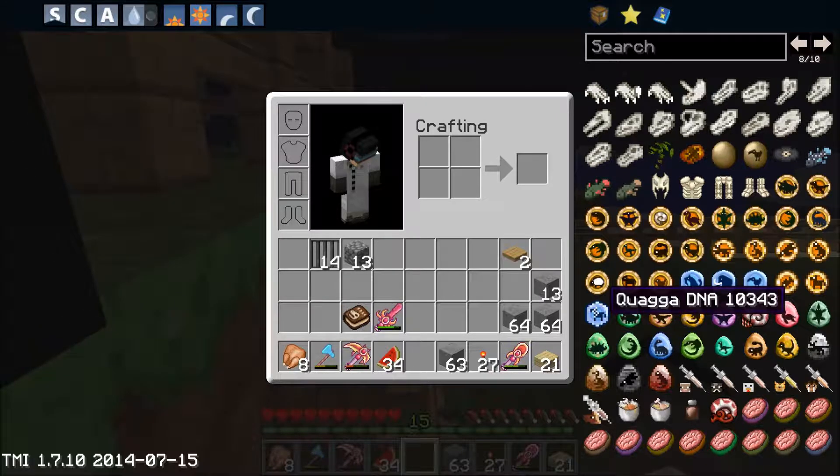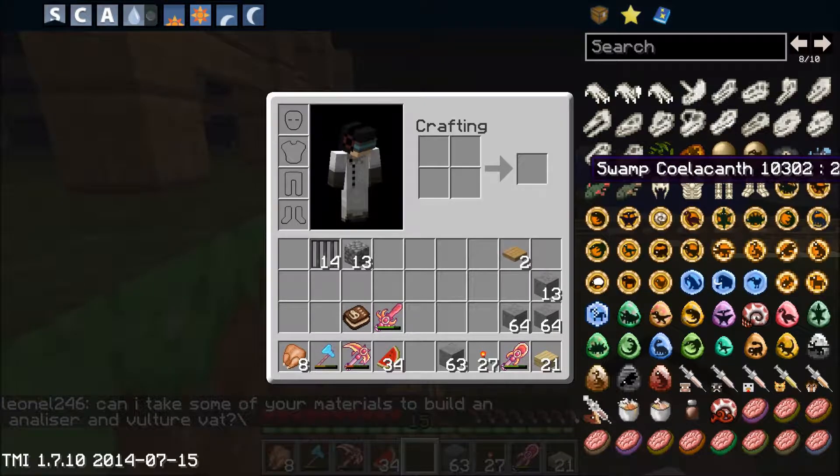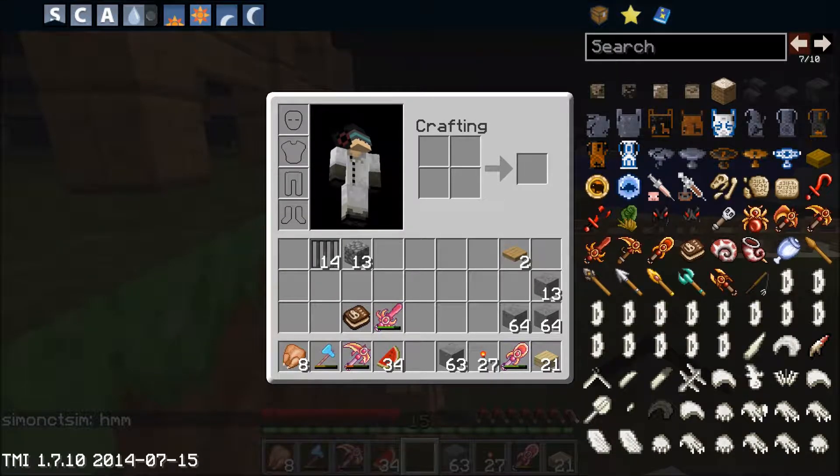Mosasaurus, Stegosaurus, Dilophosaurus, Brachiosaurus, Spinosaurus, Compsognathus, Ankylosaurus, Pachycephalosaurus, Deinonychus, Gallimimus, Liopleurodon — I think that's how you pronounce it — Allosaurus, we've got the Smilodon which is a sabre-toothed cat, a mammoth, a dodo, and a Quagga. People call it a quogga — it's a Quagga. You can watch YouTube videos on it — everything says it's pronounced Quagga. Don't ask me guys, I didn't invent it, that's just how it's pronounced. Then you've got the Coelacanth.